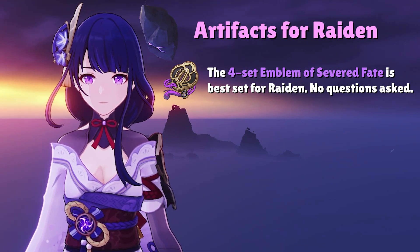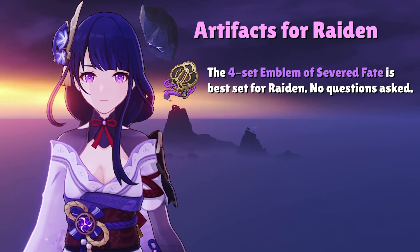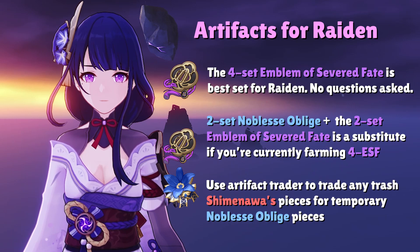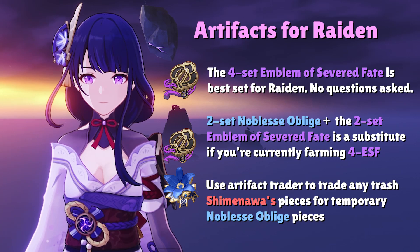However, if you're still trying to farm the 4-set Emblem of Severed Fate because you just don't have good enough pieces, you can run the 2-set ESF and the 2-set Noblesse Oblige. Essentially, you'll farm the Domain for ESF and use the Artifact Trader to trade in Shimanawa pieces for the 2-set Noblesse. Otherwise, there are no other substitutes for Raiden.